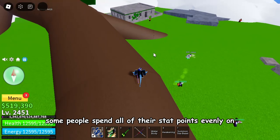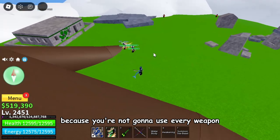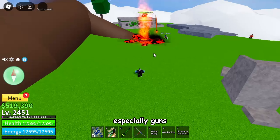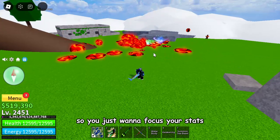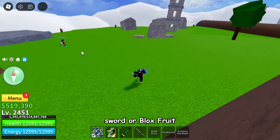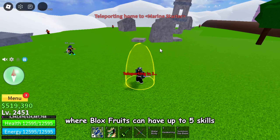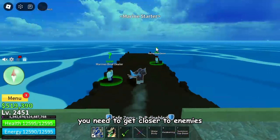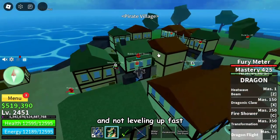Some people spend all of their stat points evenly on all stats, which is really bad because you're not gonna use every weapon when fighting NPCs — especially guns. Even if you do use them, all your damage will be very minimal. So you just want to focus your stats on the weapon you're actually going to use. I don't really recommend swords because they only have 2 skills where Blox Fruits can have up to 5, and with swords you need to get closer to enemies, which can lead to dying a lot and not leveling up fast.